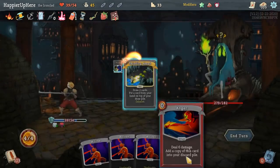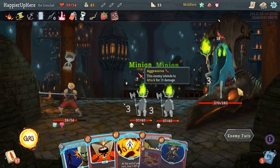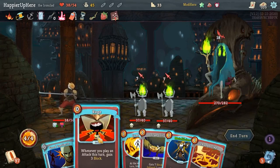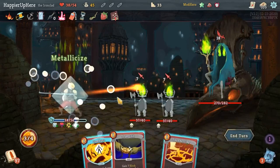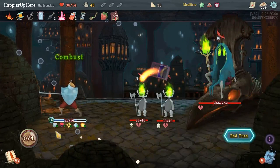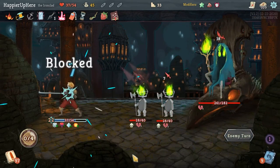32 incoming — let's do Rage, Good Instincts, basically just play everything. Is that going to be enough? The answer is: not even close. Well, kind of close — I was three block away. Somewhat close but sadly not enough. This was sort of luck dependent.